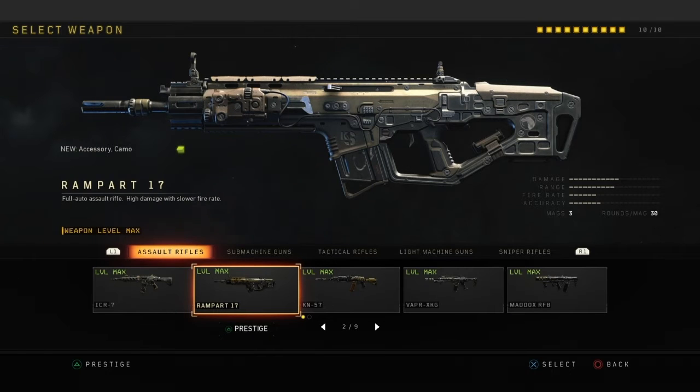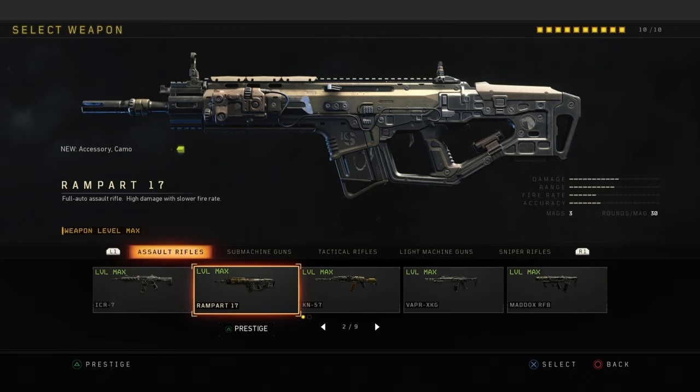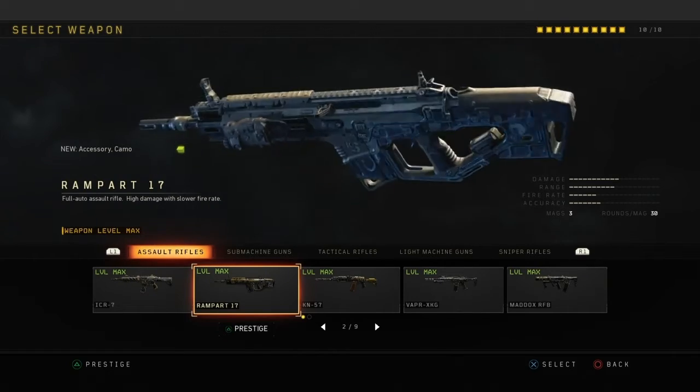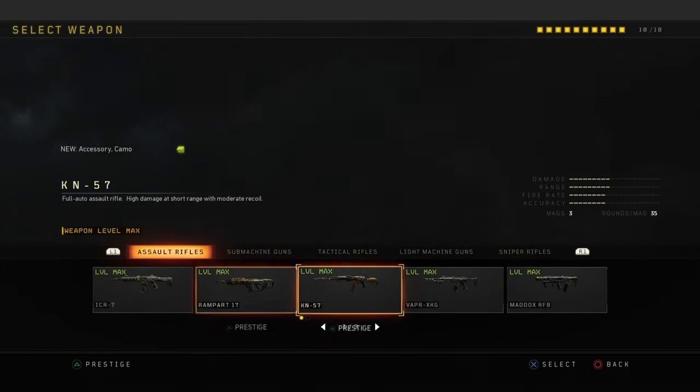Rampart. I did win some gunfights in close range, so I guess it can be viable. It's a pretty high damage weapon and honestly one of the annoying weapons to die by. I can eliminate you in a two or three shot kill with two high calibers. I touch this gun from time to time, but it's basically a camper's gun. That's all I have to say about the Rampart.